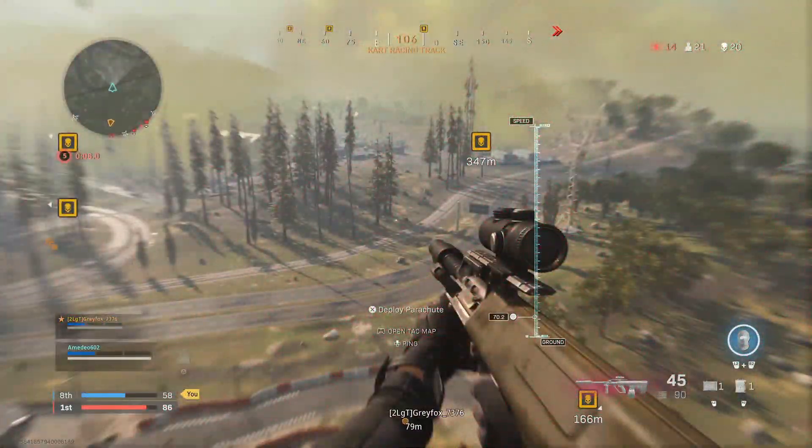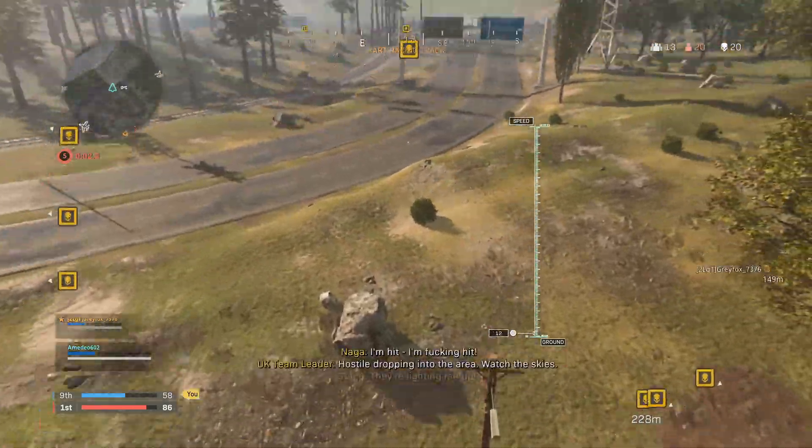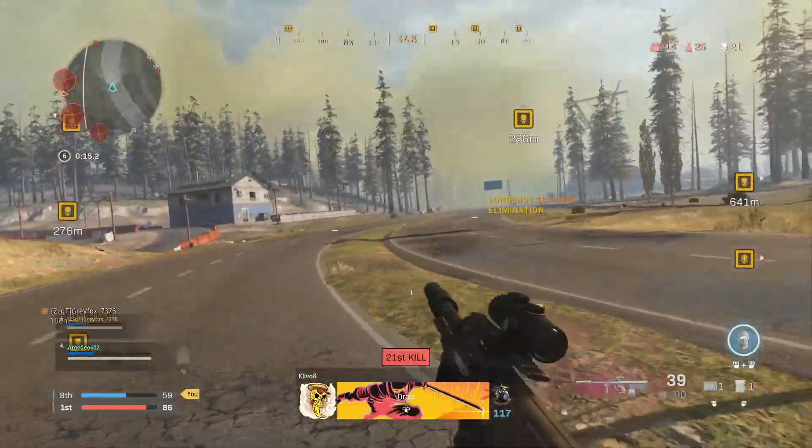As you can see on the screen right now, Packet Burst appears in the middle left of your HUD when you're playing Call of Duty Warzone. Sometimes the packets are yellow, sometimes they are orange. If the packets are yellow, then you are experiencing a minor packet burst, and if the packets are orange, then you are experiencing a major packet burst.